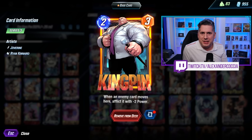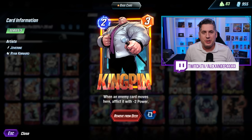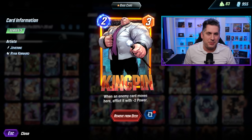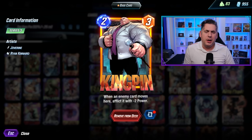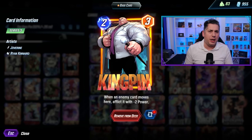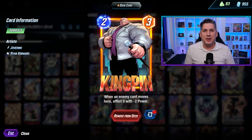The meta of Marvel Snap has seen a significant shakeup with the introduction of the most recent patch. In this video, we'll be discussing the top seven decks with some of the cards that got buffed and changed, including a quick look at some of the ones that also got nerfed but are actually still performing damn well. All of the statistics and decks here were sourced directly from Untappd to give us a good indication of how these cards are performing in this new meta.